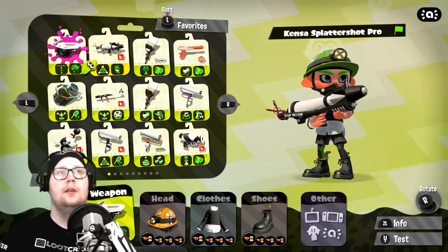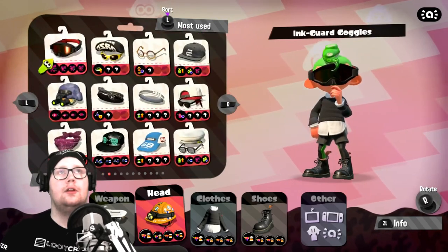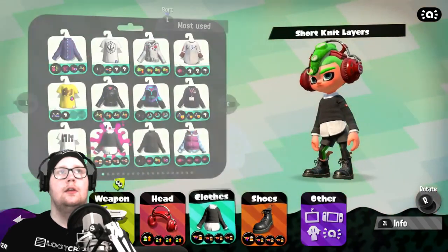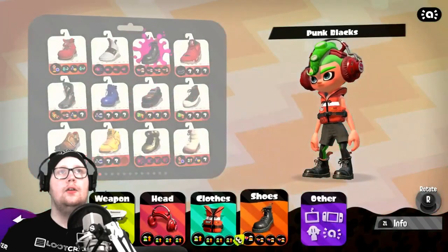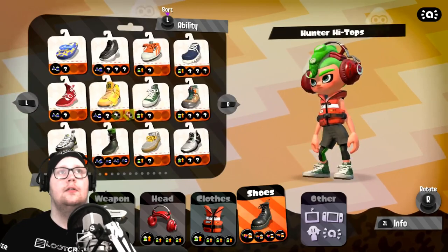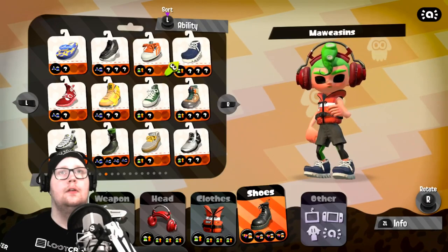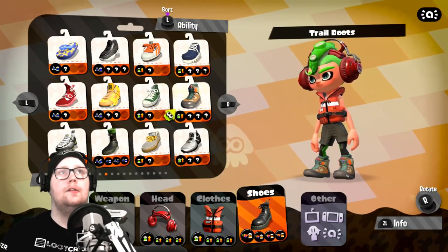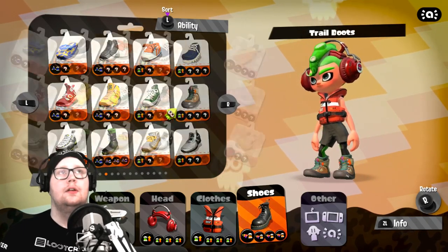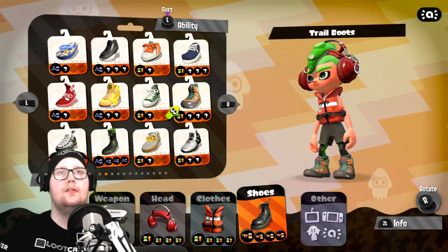Let me show you guys the full set of my ink saver main pieces of gear. The hat doesn't really fit, but it's all right. This is my ink saver main set — all ink saver main is really good for this weapon if you want to keep spamming attacks and not have to recover. It's also good for the Splattershot Pro if you use that a lot, because you don't have to reload as much. I also think I've started trying to get an ink recovery up set — let me see. Here we go — I have a hat for ink recovery.